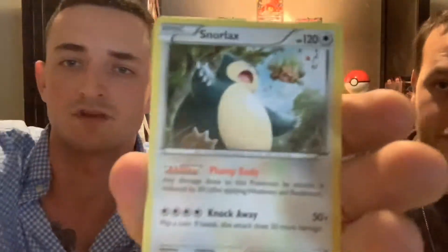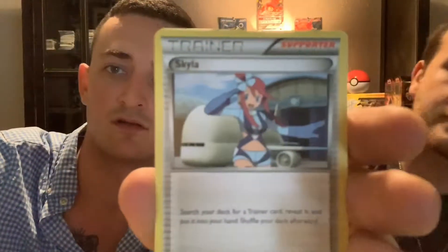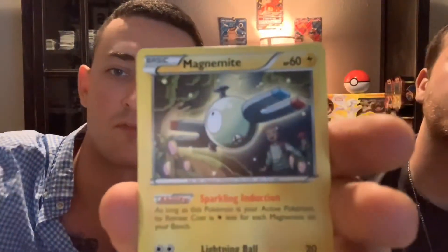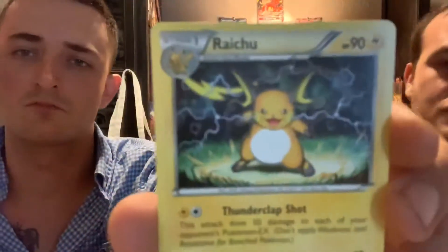Then we'll have two more Burning Shadows to open before we're done for today. Snorlax, Skiddo, Skyla, Sylveon, Pansage, Piplup, Magnemite, reverse Bronzor — and Raichu. It's not holographic but still looks good. The artwork and texture on this card scream holographic but it's not — that's really weird. I like it though, I'm gonna keep it.